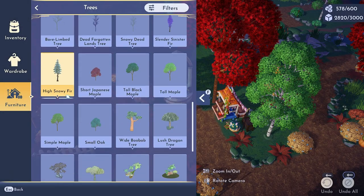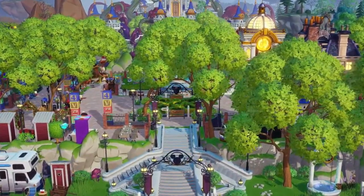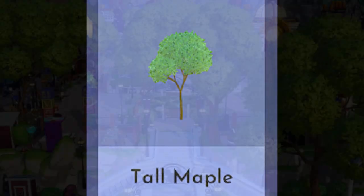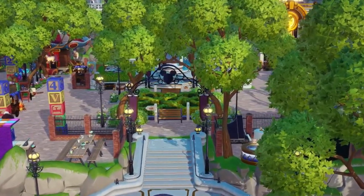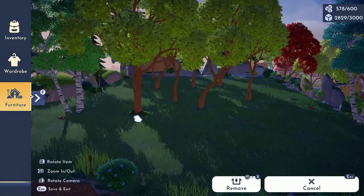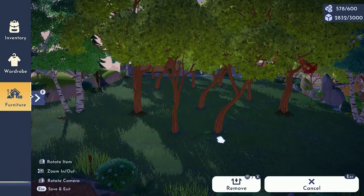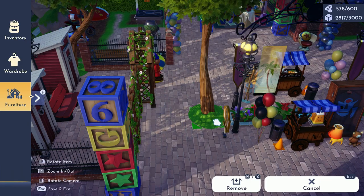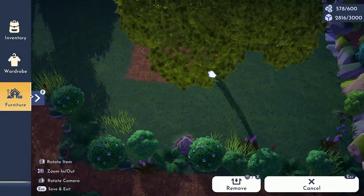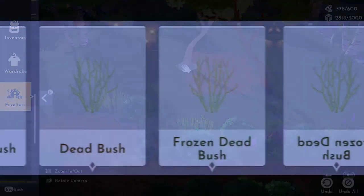While trees aren't necessarily at the top of my favorites list, I did want to include a couple with some tips and tricks. Starting with the tall maple — not only is it one of the prettiest trees in the game, but it's also one of the most versatile. Like a lot of landscaping items, you get varied trees each time you pick one up, allowing you to cycle through until you get the exact size and shape you're looking for. Another reason I love the tall maples is that the right variation doesn't have to be placed on grass, making them ideal for use along pathways or any build where a path has been laid.